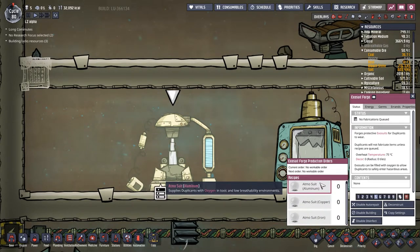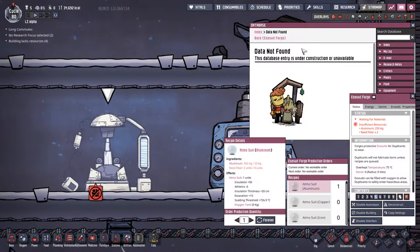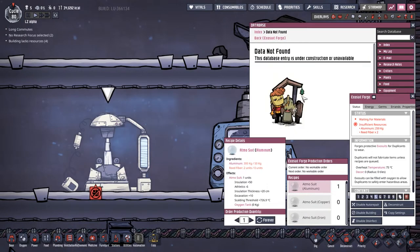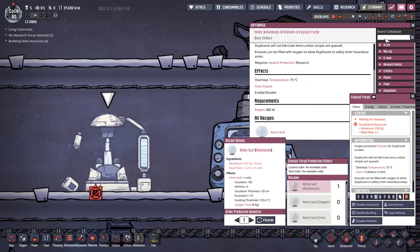Reed fibre - okay yeah. Where do we get the reeds from? Data not found. Is this a full release of a game or not? All I did was click on exosuits. That's a painful way to go through. So let's search database for reed fibre and see what it gives us here.